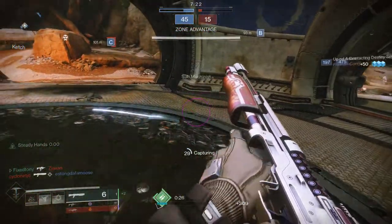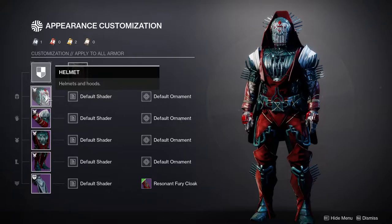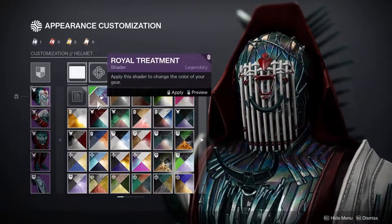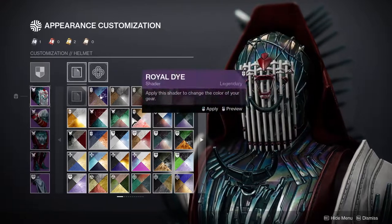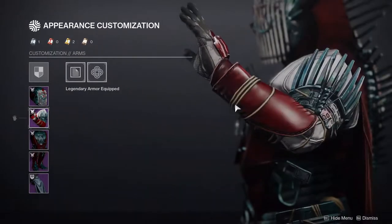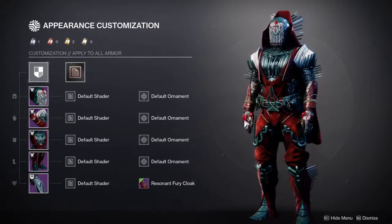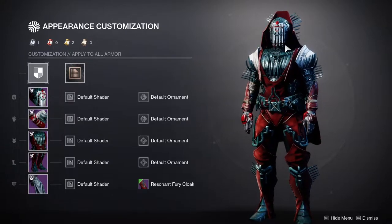So this is the armor — this is the Resonant Fury set — and I have so many thoughts. The helmet, I think, is actually the best part of the whole thing, very usable. I like the whole set as a whole, but my issue is that it's so distinct that when you try to combine it with other sets it's going to look out of place, since it's part of a singular set. That's why I think the helmet is the best part — it's not as distinct as everything else.